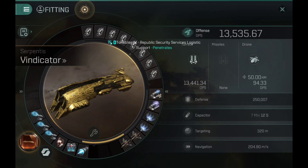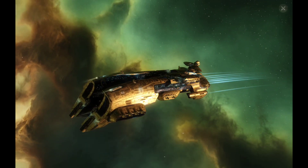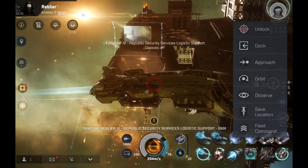That's a decent DPS output — can't really complain about that, some good performance. The Mechathor Striker has around 19,000 DPS, but that ship is built differently and has a siege mode, so that's the key difference.